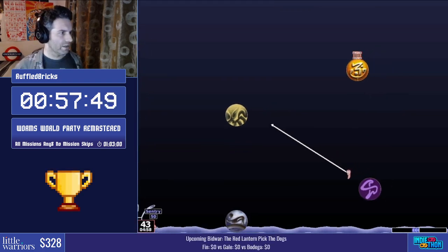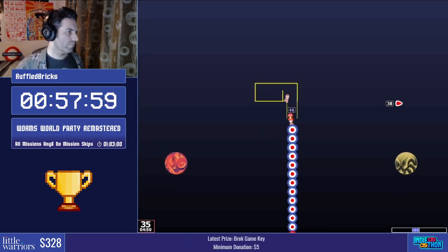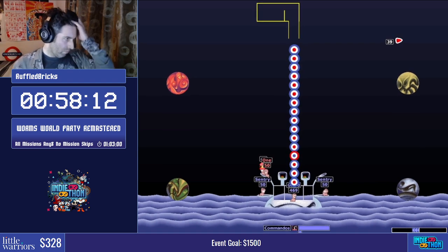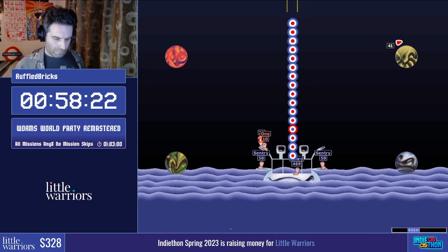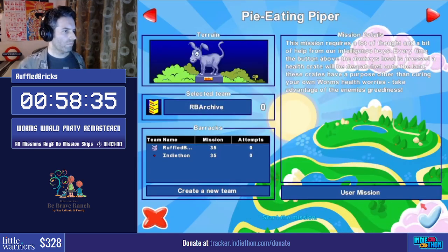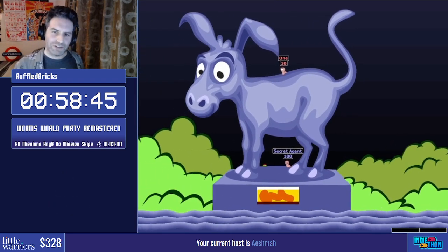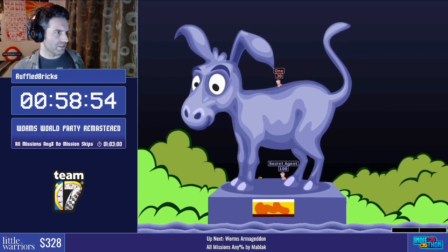I promise chat you will see the donkey before the end of the run — guaranteed. This mission, Take Them Down, has a really weird criteria: we see the hatted worm and three worms on the bottom. To win we have to kill the hatted worm, the left worm, and the right worm all in one go. We get to a precise position above the hatted worm, shoot a rope, then vibrate in place — pulling into the wall — which lets us knock this worm down without killing him. Then on the next turn we can actually kill all three worms in one go, and they all fall into the mine and die. And there's your donkey, everyone — only a statue unfortunately, but the secret agent does have a donkey.